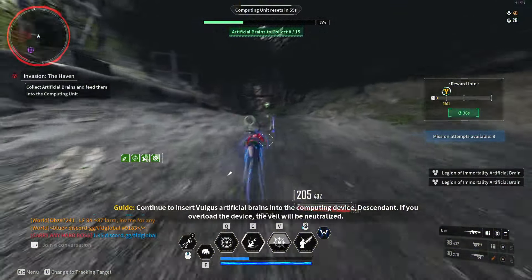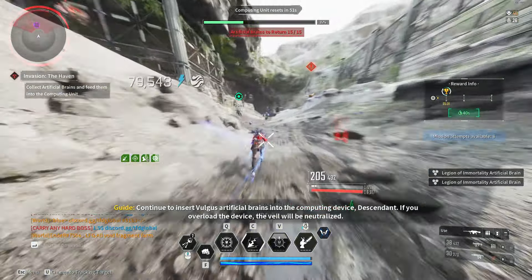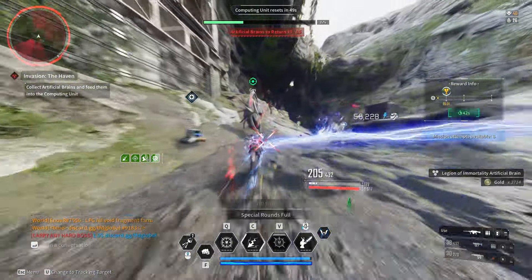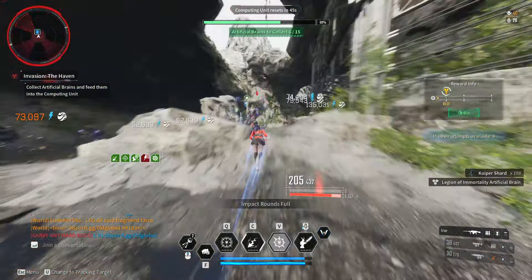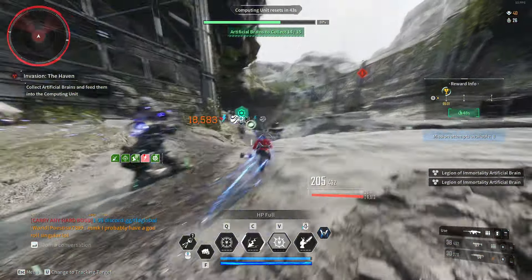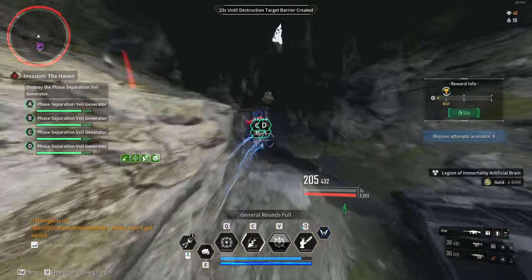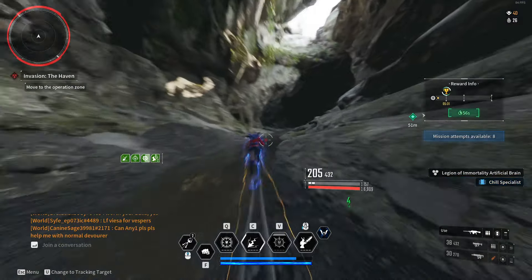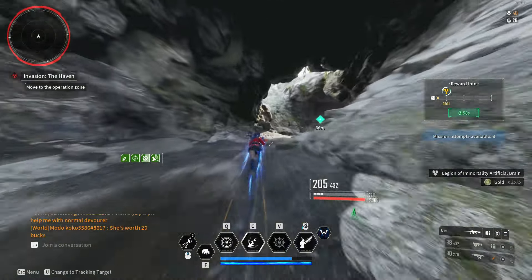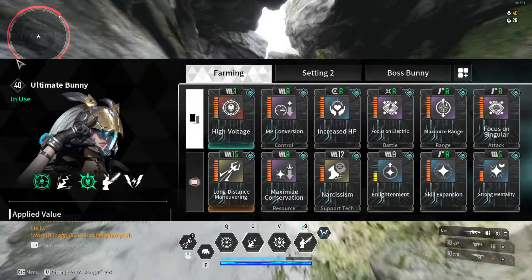Once you've done that, you can destroy the door and pass through to the next zone. You can put odd amounts of brains in, but I recommend maxing out to 15 brains at one time and doing it in three simple waves. No need to keep rushing back and forth to the machine — it just makes it a little bit easier.